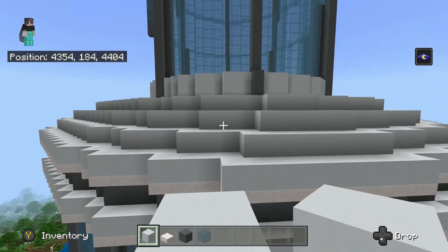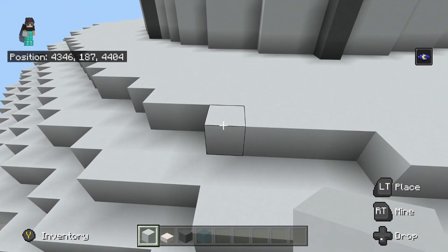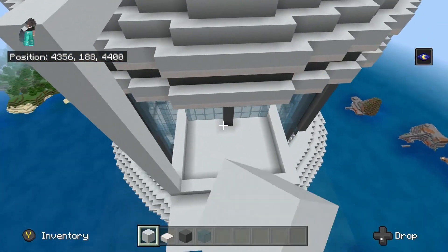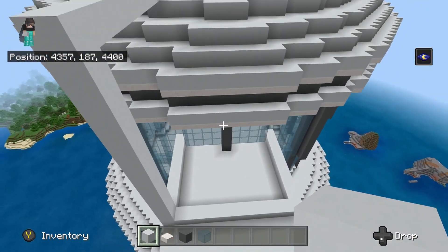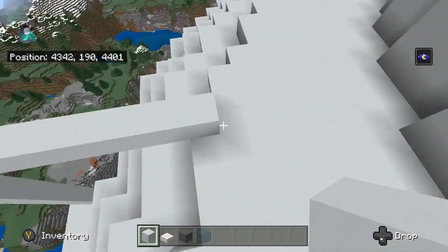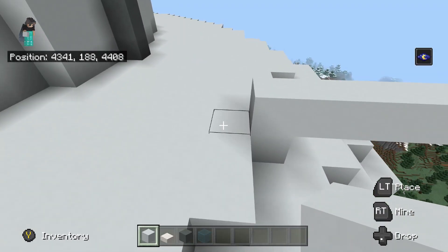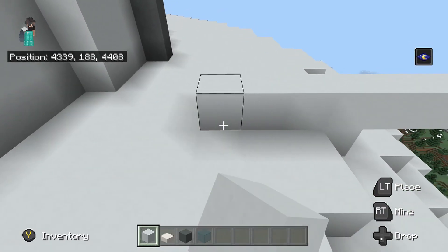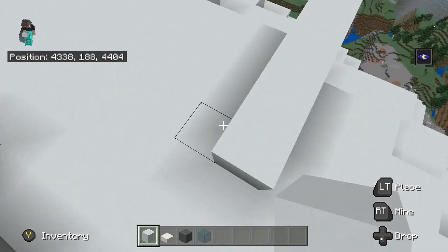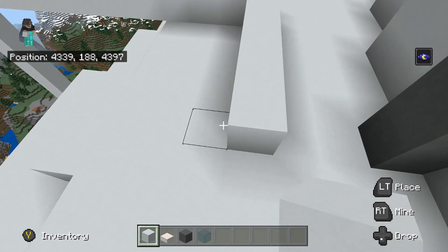Before we build it the full way up, let's connect this up to this part of the base, because the tower is inside there. Take it from this side and go 1, 2, 3 — you should have 1, 2, 3, 4 blocks here. Go around like this, and there should be 2 blocks in between the cyan terracotta and white concrete.